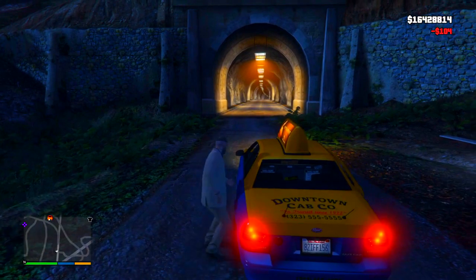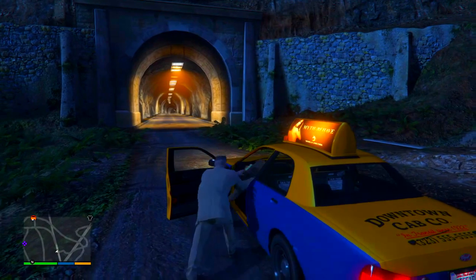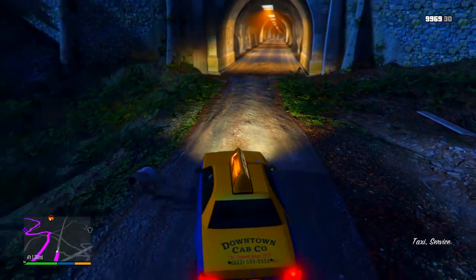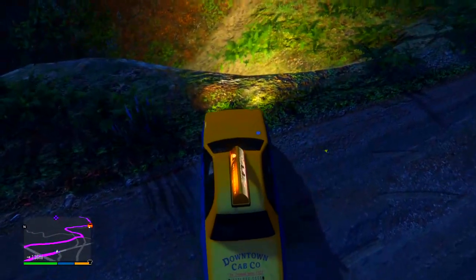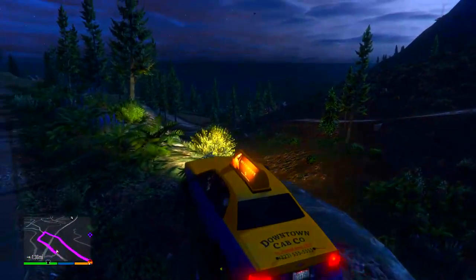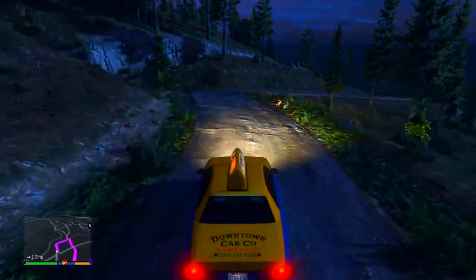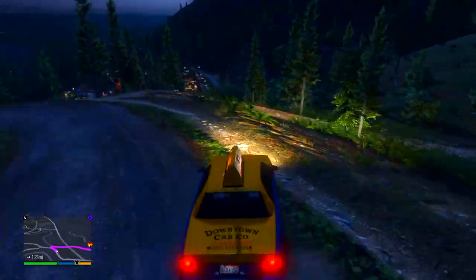After you've died, go over and get a taxi when you're by the hospital. Come over to Mount Chiliad by taxi — you have to make sure you come by taxi and not any other transport. Go ahead and take over the taxi from the driver and just push him out; it can be annoying when he chases you around.